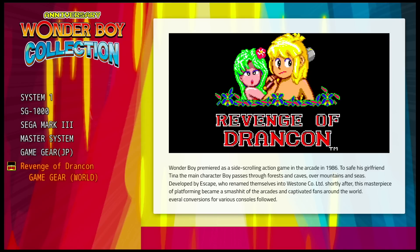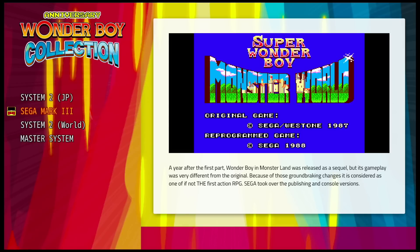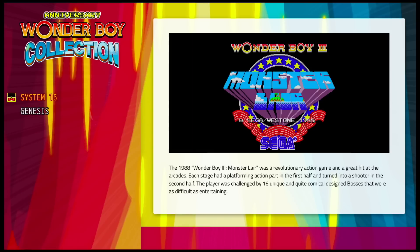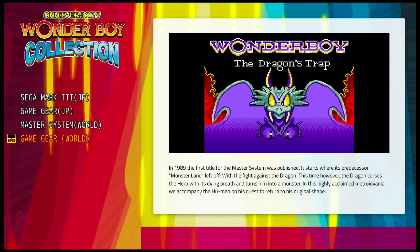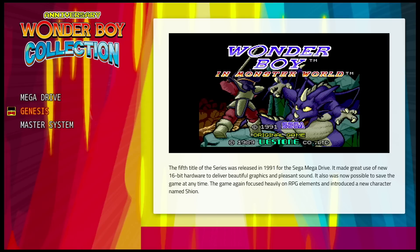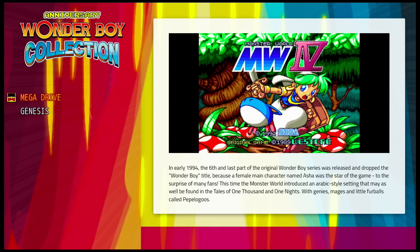We also have Wonder Boy and Monster Land — it came out in the arcade and on the Master System, so you have Japanese and English versions. Wonder Boy 3 is available both in the arcade and on the Sega Genesis. Monster World 2 is on Game Gear and also has a Master System version. Monster World 3 is very popular on the Sega Genesis — you also have the Mega Drive import and a Master System version. And with Monster World 4, you've got the Mega Drive import as well as the Genesis version.